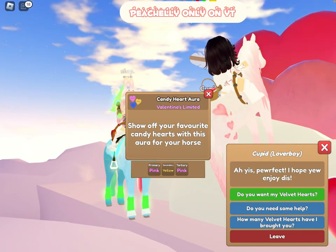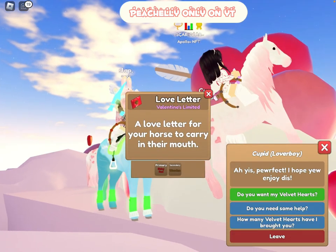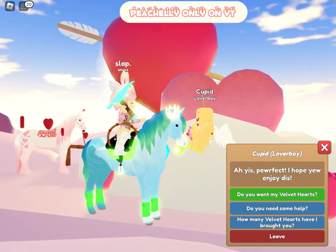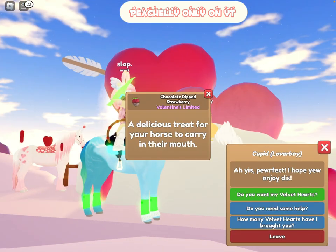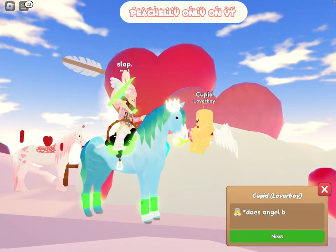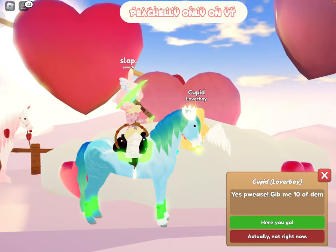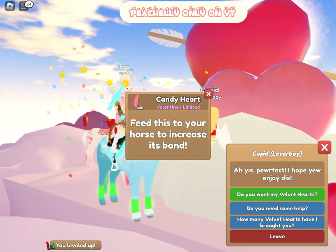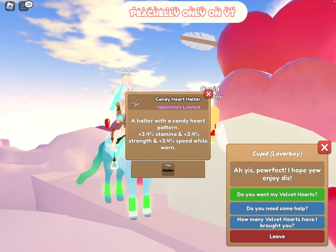A Candy Heart Aura in pink, yellow and pink — I actually like that. A Love Letter. A Shiny Ruby Red and Wooden — I don't like the wooden texture, not my favorite. Chocolate Dipped Strawberry Heart Glasses — I like those, they remind me of the summer event ones. Candy Hearts — this one isn't an accessory, you feed them to horses.